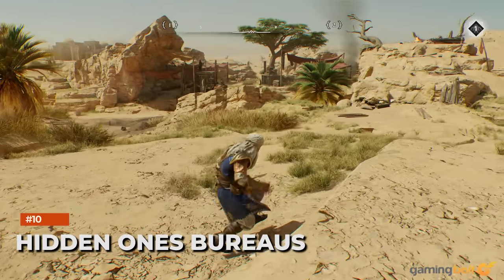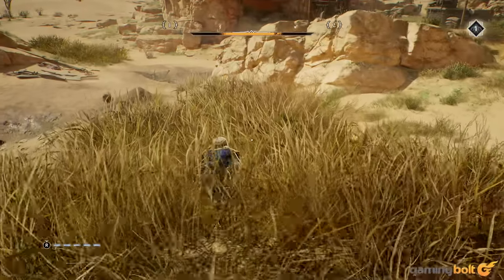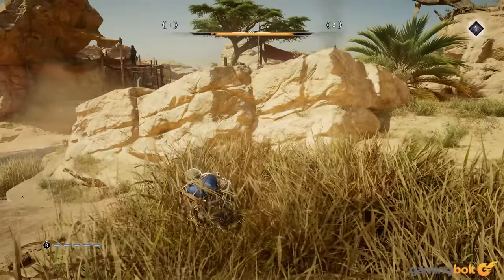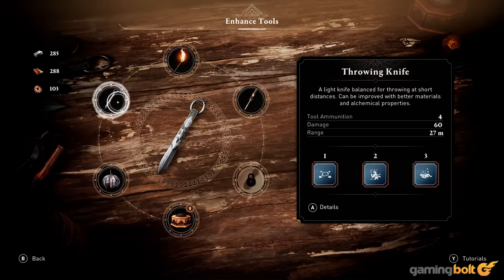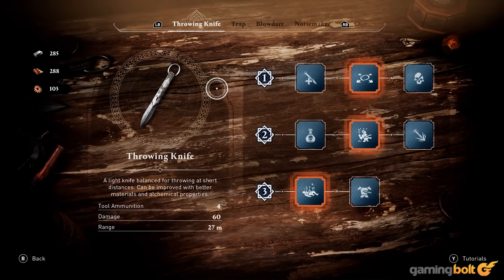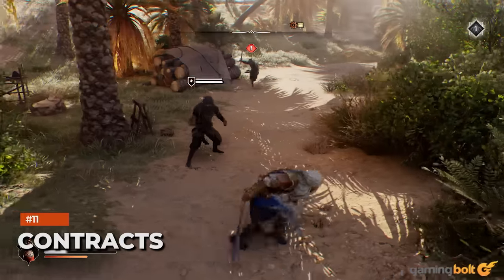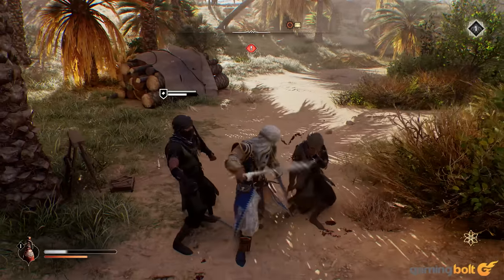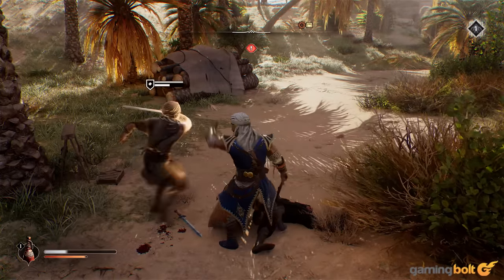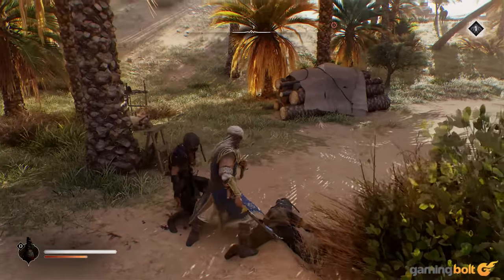Hidden Ones Bureaus. There are several Hidden Ones Bureaus hidden throughout the city of Baghdad, where the Brotherhood carries out its activities in secret. Something that long-time series fans will find familiar, and it's worth it to keep returning to them from time to time. Not only are you able to refill your ammo at bureaus, you can also upgrade your tools or pick up new contracts from the Contracts Board. You might be tempted to not pay too much attention to contracts — our advice would be to not do that.